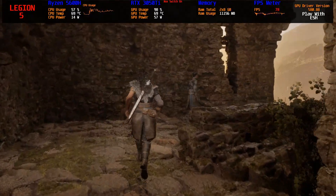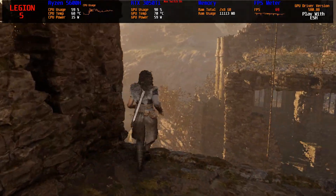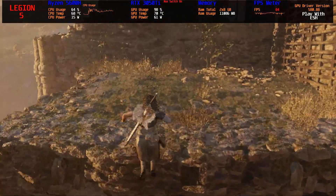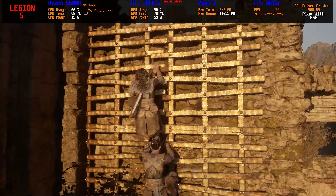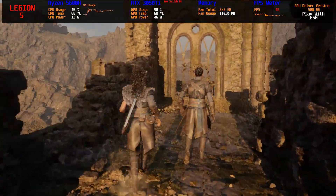There's a rope here we can use to swing across. Hold on, I'd better go first. Relax — this place has been here for centuries, it's not going to collapse now. Just do as I say. You're the expert.